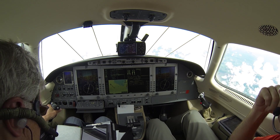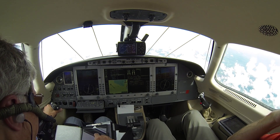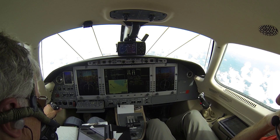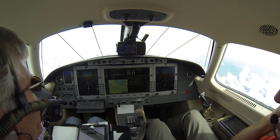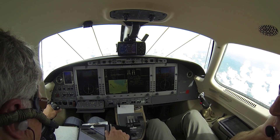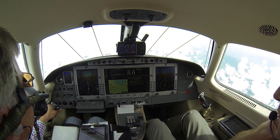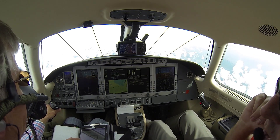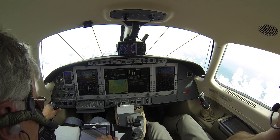Dual engine failure. Got the masks on. Turn toward nearest suitable landing. Throttle's idle. Air start envelope - verify within the envelope. We're above, we are in the envelope. Attempt an air start. You go through an air start on each side and it doesn't start. Okay, we've got a real problem now.